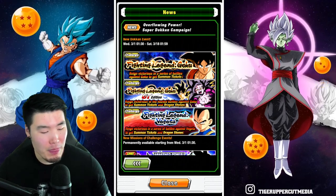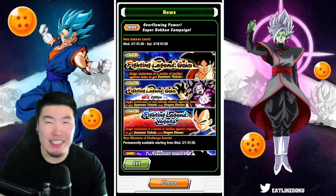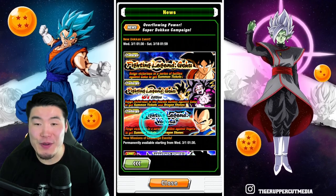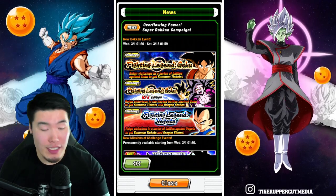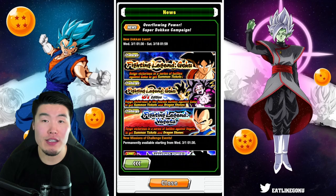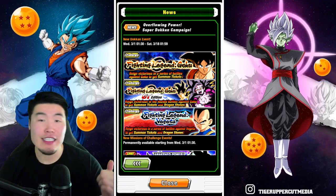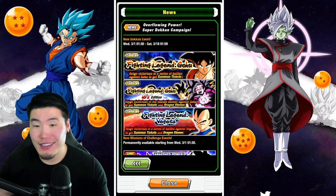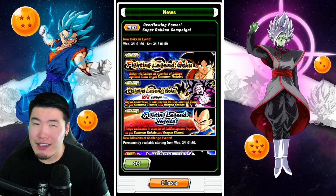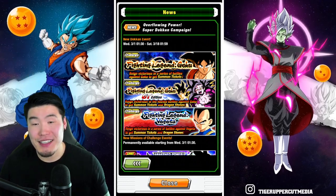There are some new missions for the Legendary Goku and Legendary Vegeta events. It's kind of new content — we always need new content — and it is lazy content, let's be honest, because it's just some missions, but nonetheless it's something to do. New missions for the Legendary Goku event, GT Legendary Goku event, and the Legendary Vegeta event. Still waiting for a Legendary Villains event — Legendary Frieza, Legendary Buu, and so on.